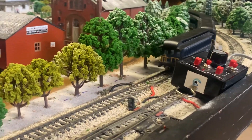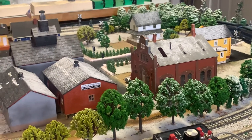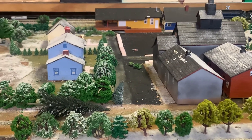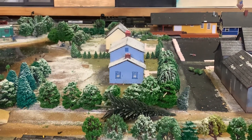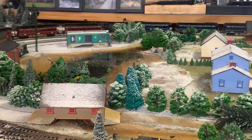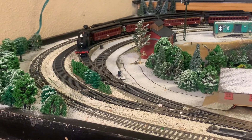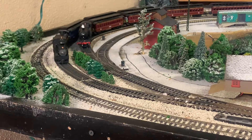Right now mainline one and mainline two are controlled by the same thing. Eventually I'm going to put another control on here to be able to switch that, so I can stop track one or stop track two, whatever I want to do, and have it to where I can run them both at the same time. That way I'm not using the same controller, since the Shay runs at a different speed because it's slower. The plan is maybe putting another controller on here once I get a better system hooked up.